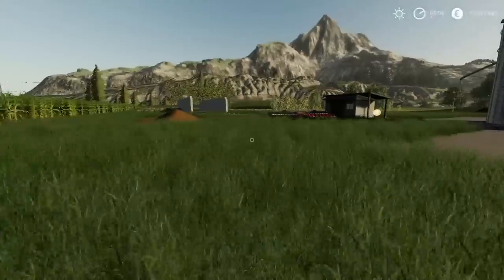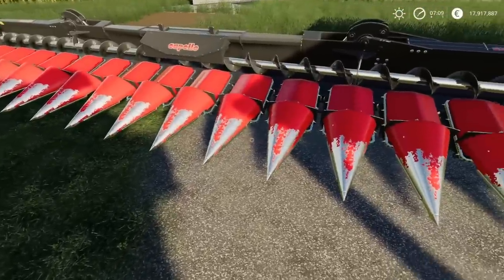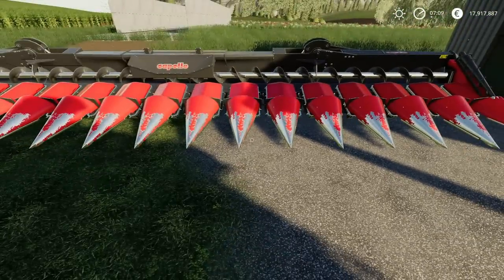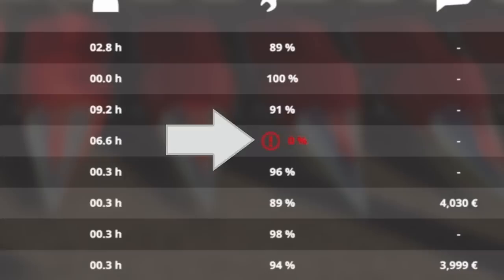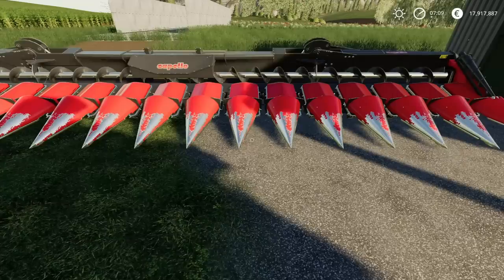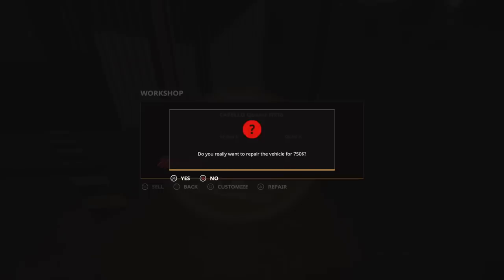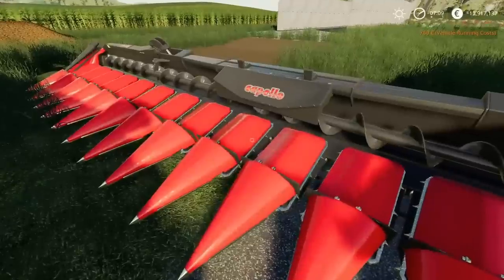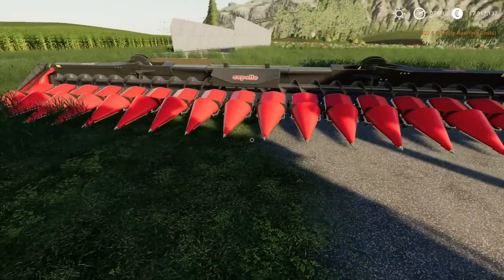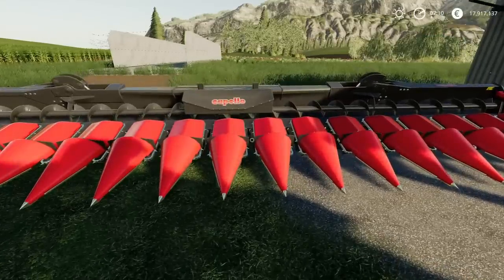Before I do that, I was asked a question after my last episode about the header. The question was: with the header so badly worn — and weirdly enough, when I came back into the game it had dropped down to zero — if you repair it, does it get repainted? Well, we'll test that as well. It's a bit of a double whammy. So let's repair it. 750. It's still on dollars, but that's alright. It does get repainted and repurposed. Not bad at all. So whoever asked that question, there's your answer — it looks as good as new.